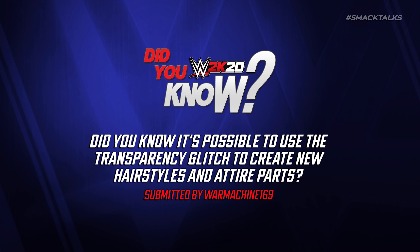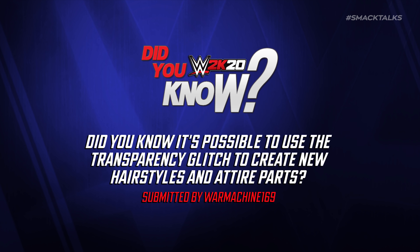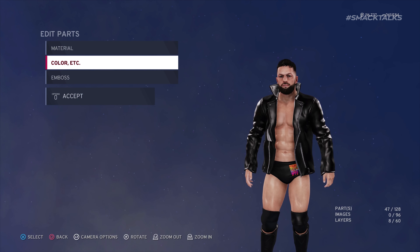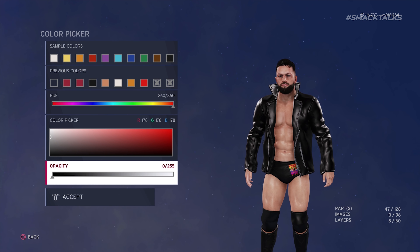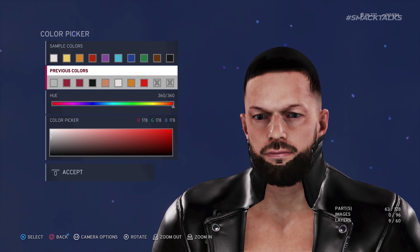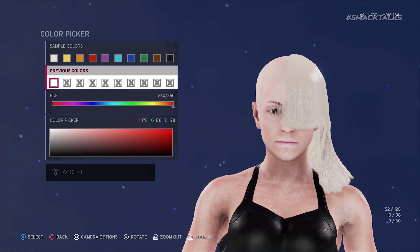Did you know it's possible to use the transparency glitch to create new hairstyles and attire parts? This one comes from War Machine 169, who reveals another use for the transparency glitch covered in the previous episode — not only can it be used in conjunction with headwear to remove hair and beards, but it's also possible to use it to customise hairstyles that feature multiple colours, leaving you with alternate styles.